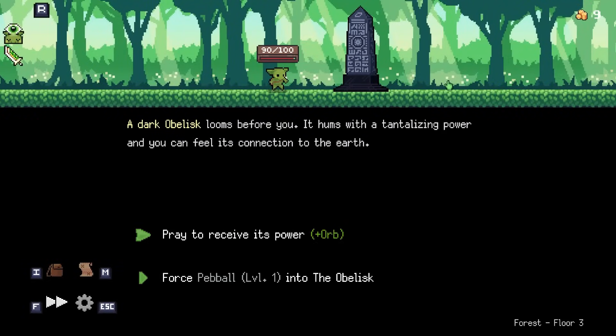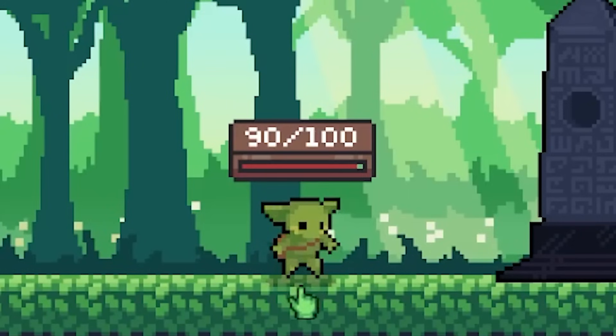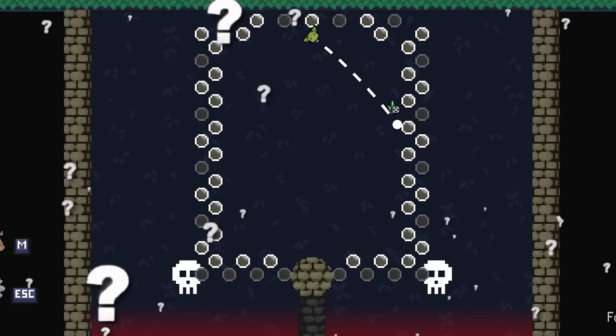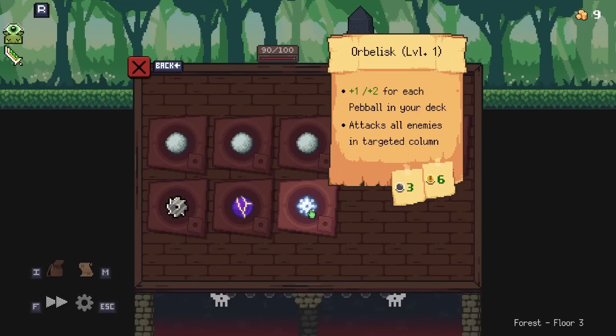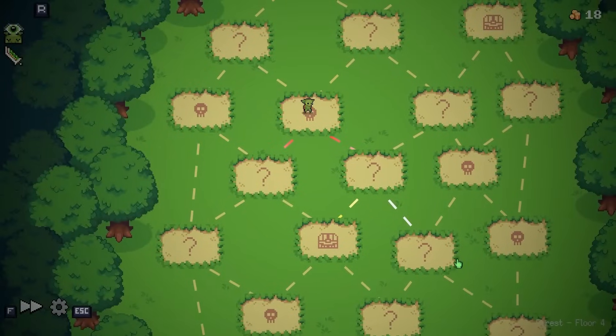An obelisk! It comes with a tantalizing power. We can force a pet ball into the obelisk, or pray to receive its power, which gives us an orb. I like that idea. The power of the obelisk flows into you. He's such a little guy - how does he have so much power brewing inside of him? An orb-elisk. What does that even do? It gets damage for each pet ball in our deck? Fun. Now I'm not really sure where we're going, but we're going to the right.